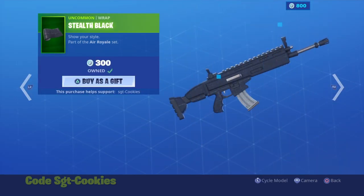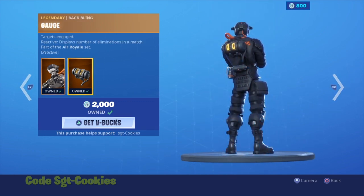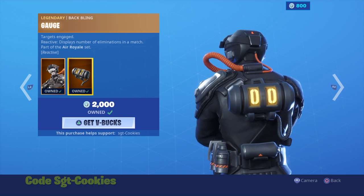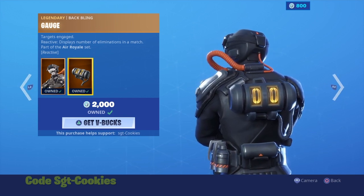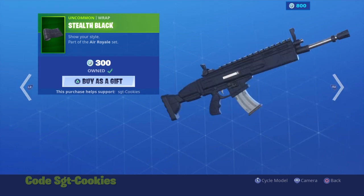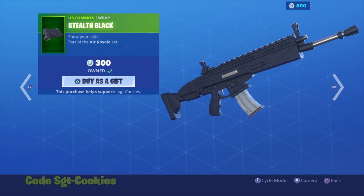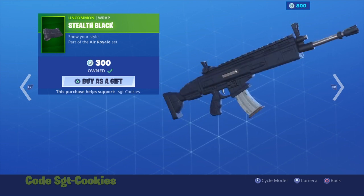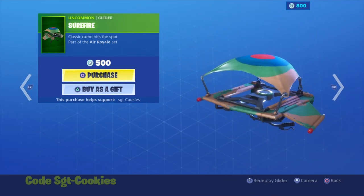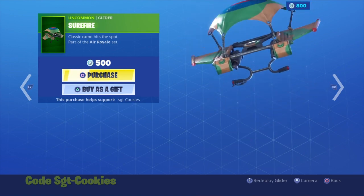Then we have the Supersonic skin, which hasn't returned since Season 7 from the Air Royale LTM. It comes with the Gate back bling, which displays the number of eliminations in a match — pretty cool. I bought this back in the day, and it's no longer rare. It also comes with the Stealth Blackrap, which is literally the blackest wrap in the game — I believe it is; correct me in the comments if I'm wrong. Then there's the Dog Fight wrap, which I also bought, and the Super Fire back bling. I like the sound effect on that one.